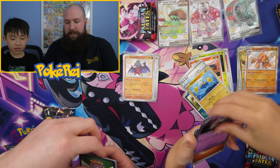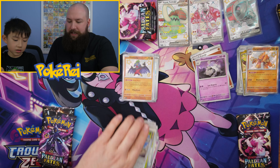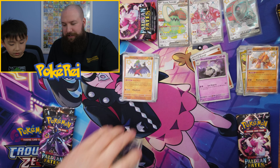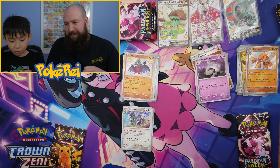Going straight through: Maractus, Paldean Student, Tincho, Pineco, Technical Machine, Cross Punch, Dutch Band, Nemona's Backpack, Barboach, Toedscool, and a Reverie. We both started with the same amount of shinies and started off well.